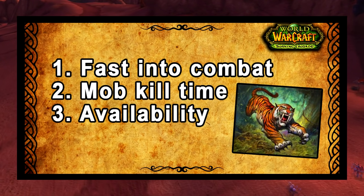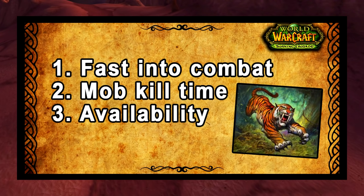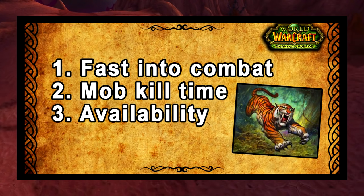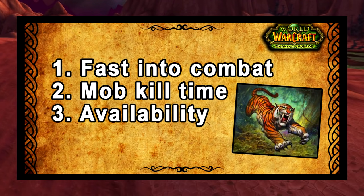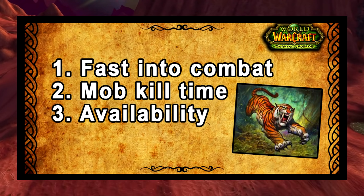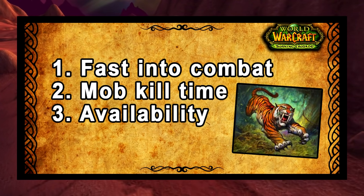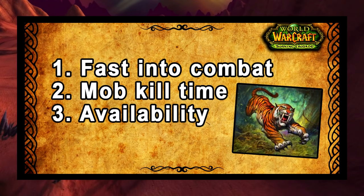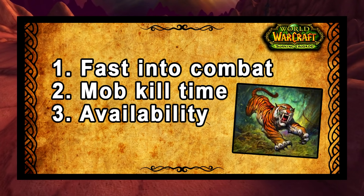What are the three most important things when it comes to choosing a pet? First of all, how fast does a pet get into combat? If it's a pet without Dive or Charge or any of those abilities, it will just take ages for the pet to actually get into combat. Secondly, mob kill time — how fast does that pet efficiently kill the enemy you're trying to kill? Because obviously the faster you kill enemies, the faster you do your quests and the faster you get XP. Thirdly, we've got to talk about availability, particularly at the time of the launch of TBC Classic, because there are a number of beasts associated with certain quests which will be frequently killed by other players.